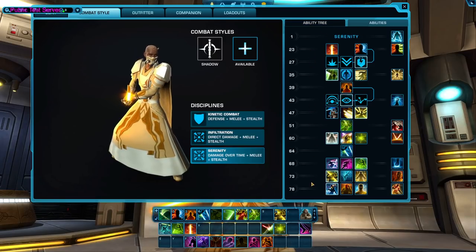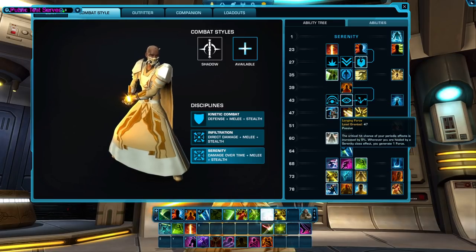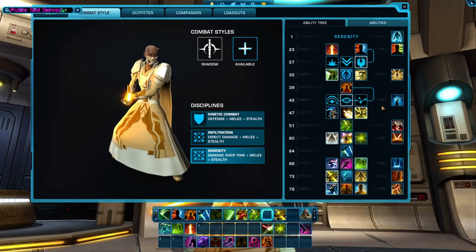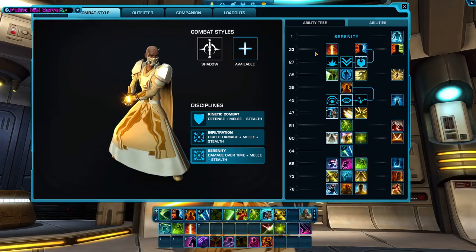This is what the new tree system looks like. If you're familiar with the utilities system, the utilities are gone. Some of them have made their way into this tree and you make them as somewhat of a choice. We're going to go through the tree — I'll start with Serenity, then Infiltration, then go into Defense.